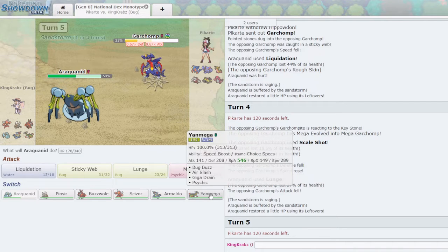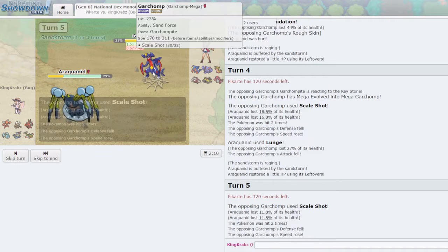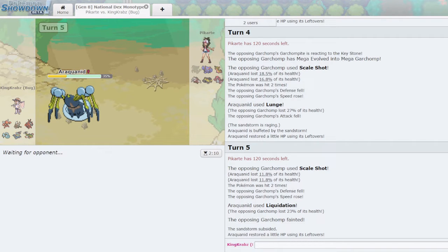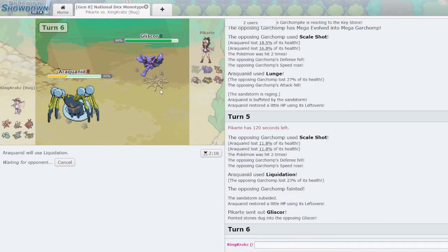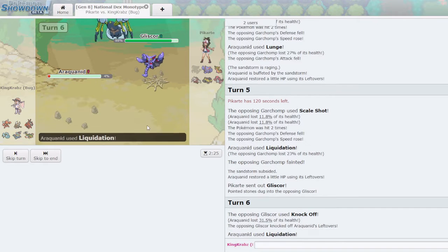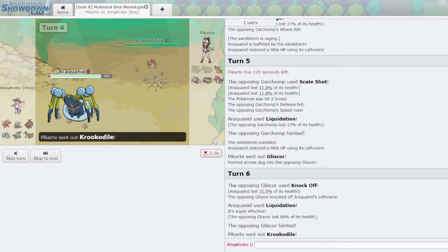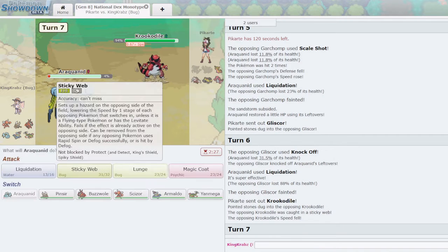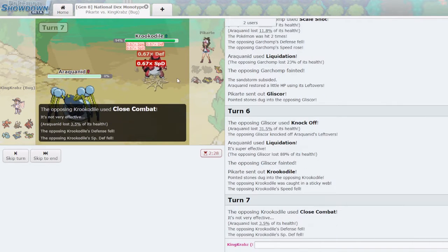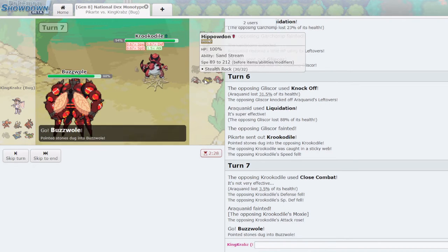We live the Knock Off — amazing — because Gliscor was probably one of the biggest threats to my team, so taking care of that is quite good. Even if Krookodile is Scarfed it's not too much of an issue. I'll Lunge on the off chance they go into Gastrodon or try to set up. They go for Close Combat, which is strange. I don't think they have anything to deal with Buzzwole so I'm going to try to set up a Substitute in their face. They could have Whirlwind Hippowdon, which would be an issue.